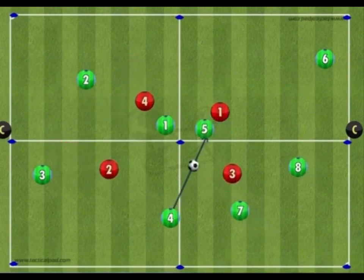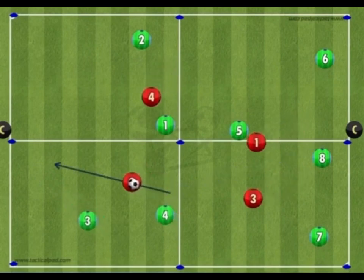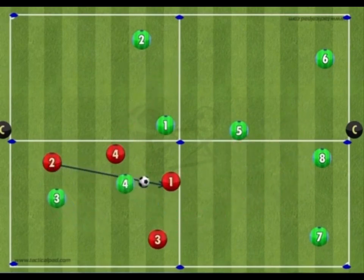If the red team win the ball, then all of the red players converge on the box where the ball was won and must keep the ball away from the two green defenders.